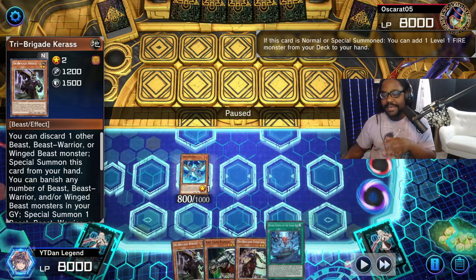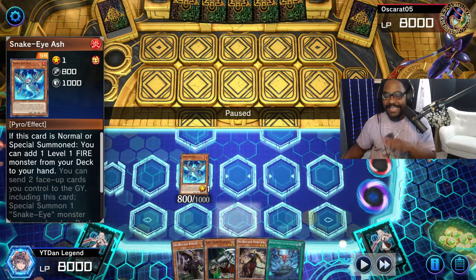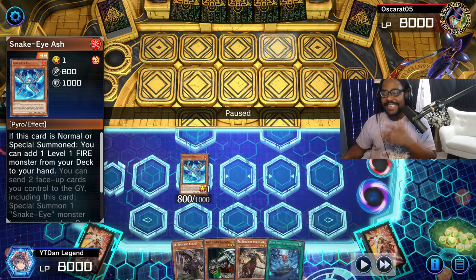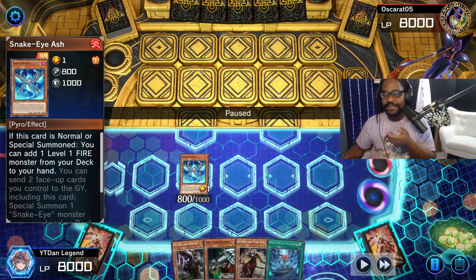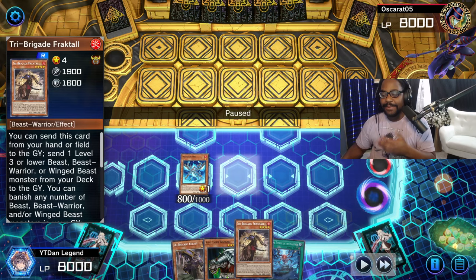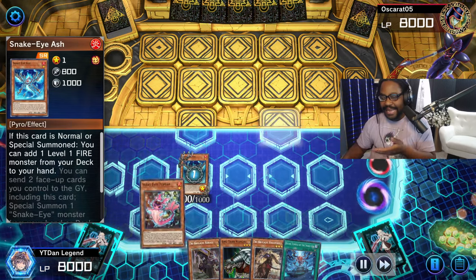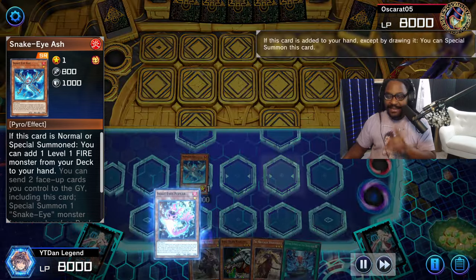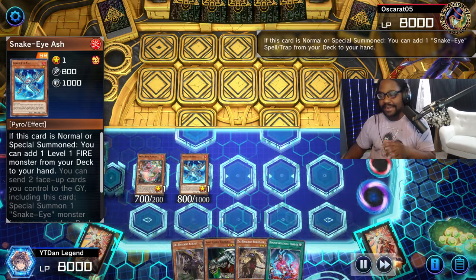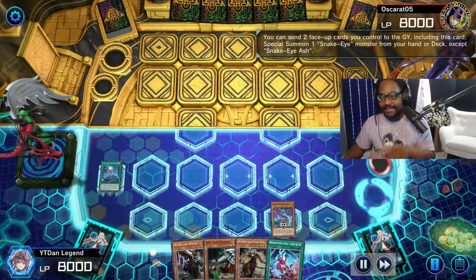Now we're going into our Snake Eye Ash. We already tested to see if they have Ash in hand, and tested for a response like Maxi — clearly they don't have anything like that when we were using our Tri-Brigade cards. We did not get a response, so we go ahead and summon Snake Eye Ash and begin the combo. Snake Eye Ash is so good because it gives you four bodies at the end of this combo line, and it's a one-card combo line, which is absolutely disgusting.